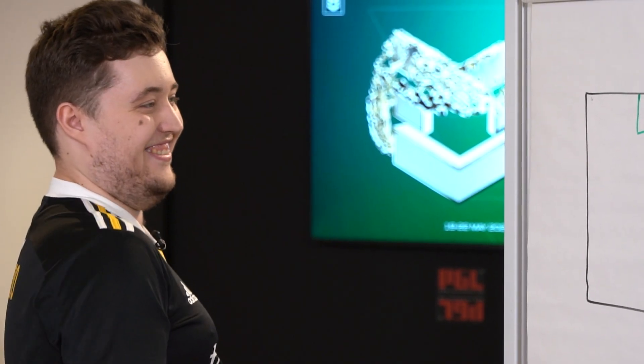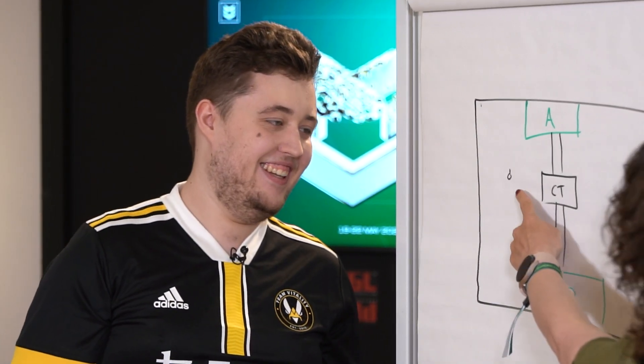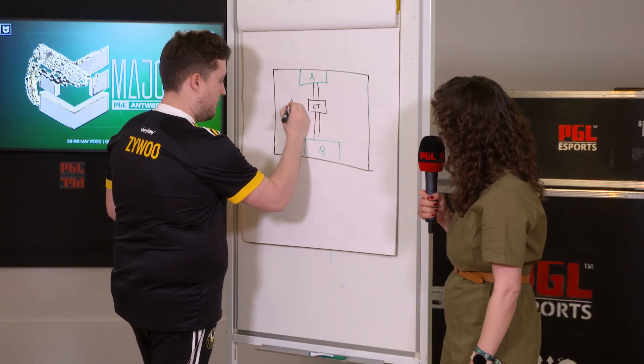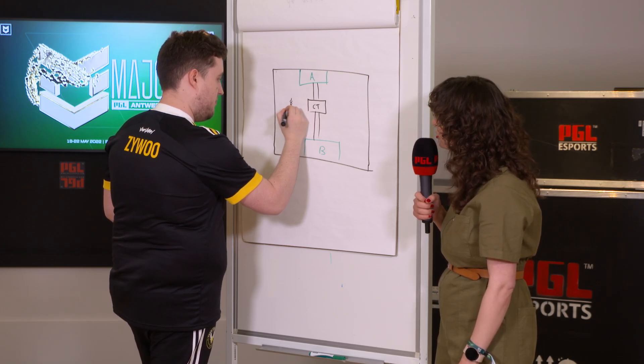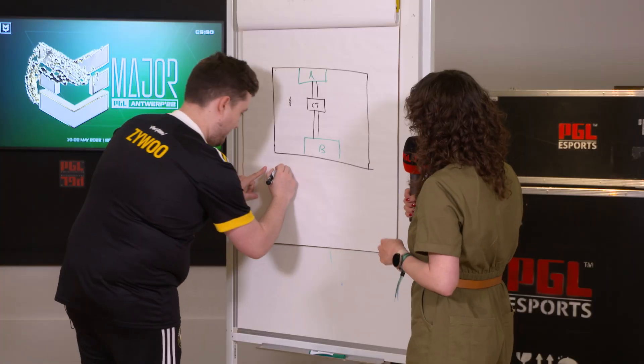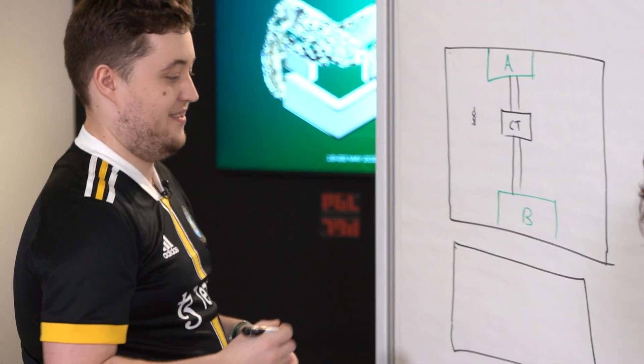Currently it's an extremely CT-sided map because we don't have a T-side. I want to draw a chicken. Do the chickens mess up clutches? Of course. Let's do another layer then. You're going to have to show how it connects, but I like this very much.